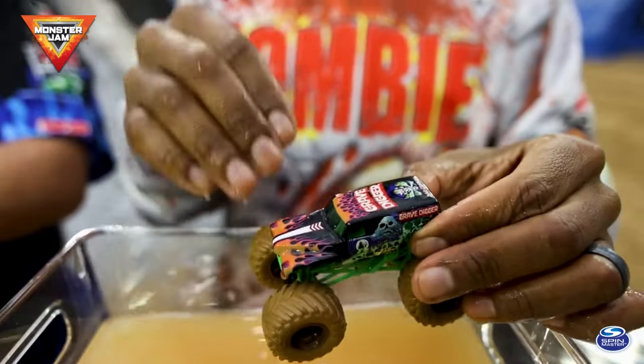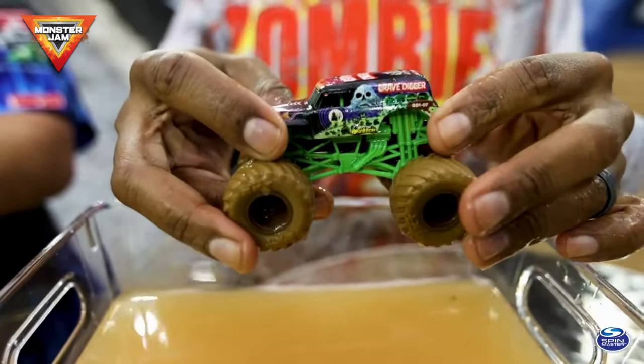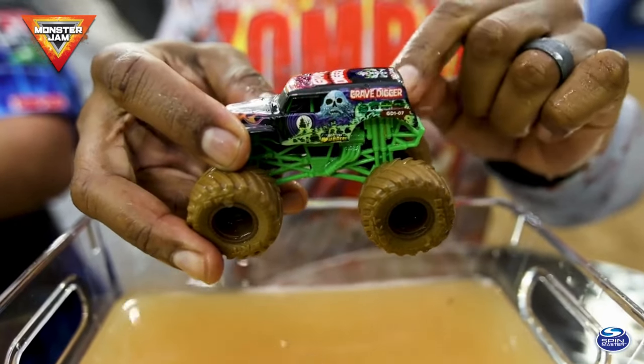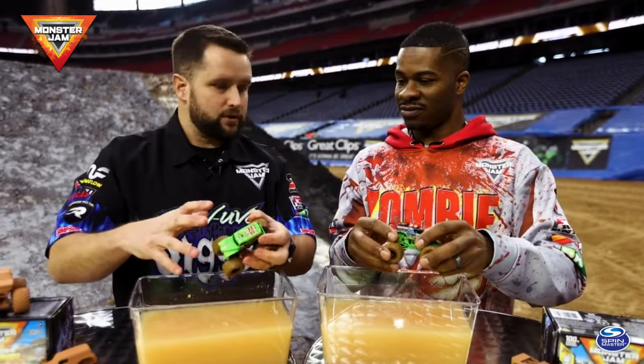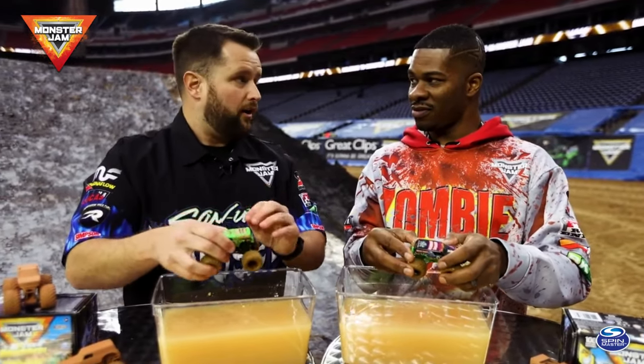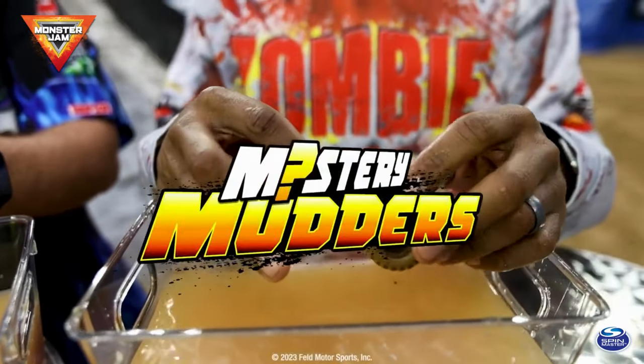This is Grape Digger — I call it the Halloween edition because it's got the orange flames on it. But as you can see, it's got the Mystery Mudder logo right there on the side and that special code GD1-07. With these codes you can go to moshagam.com — there's a digital poster and you can actually check off the paint scheme you've got. It's time to go get some more water and do this all over again with another one!